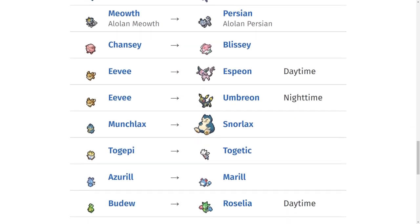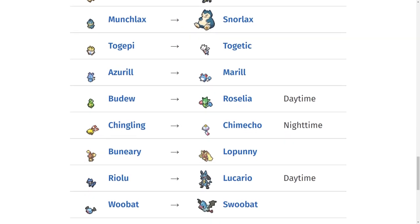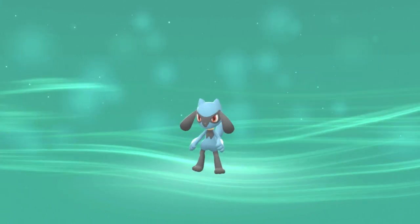Friendship is a hidden in-game stat that improves the more time you spend with a Pokemon in-game. There are a couple of very easy ways to quickly evolve the Pokemon that need this stat to be high. Let's go through all the options.